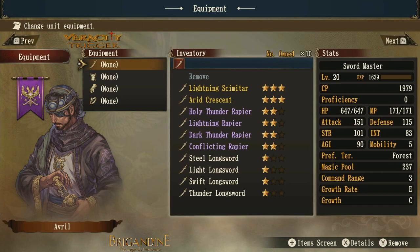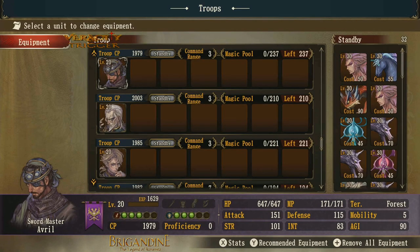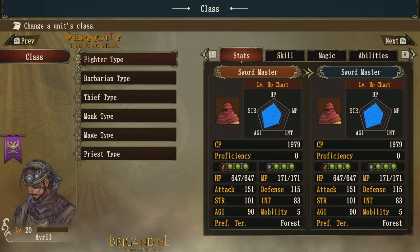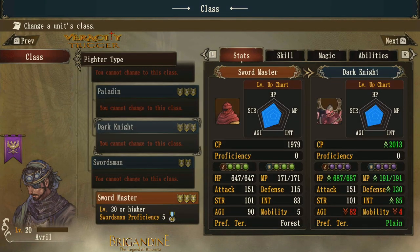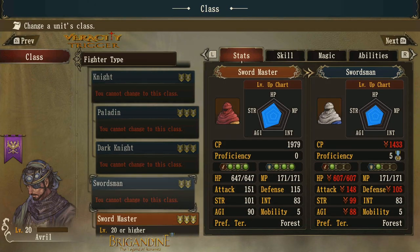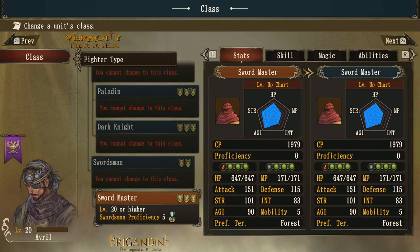Welcome back Brigandine enthusiasts. We're going to go over the longsword, which is a unique type of weapon unique to one particular kind of knight: the swordsman. I have a sword master here. We'll get into all the swords and show you what they are and what they do. In the fighter class, once you become a swordsman you cannot become a knight. Knights move up to paladin or dark knight; swordsmen just move up to sword master.